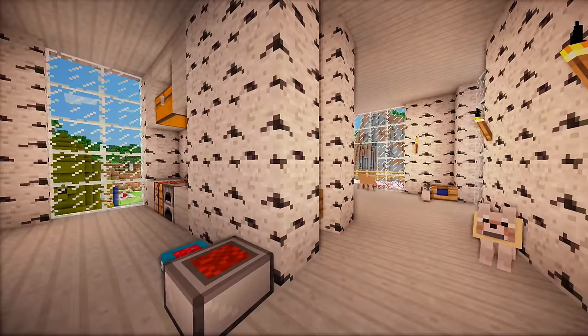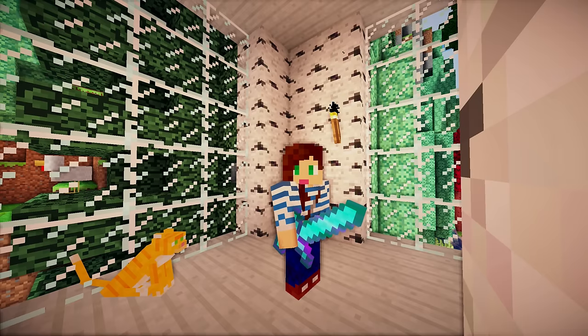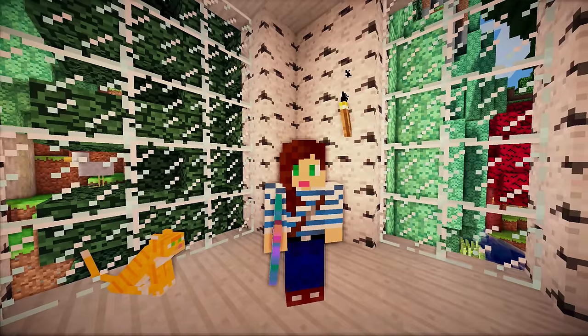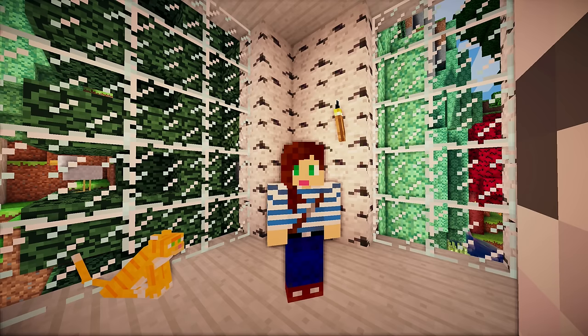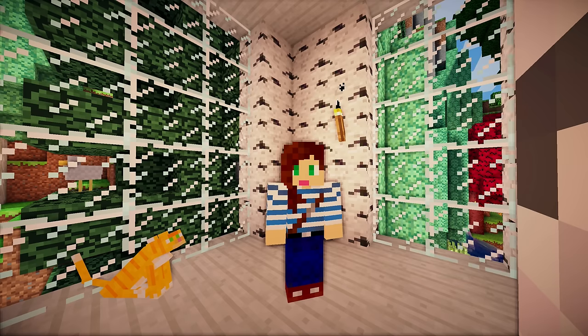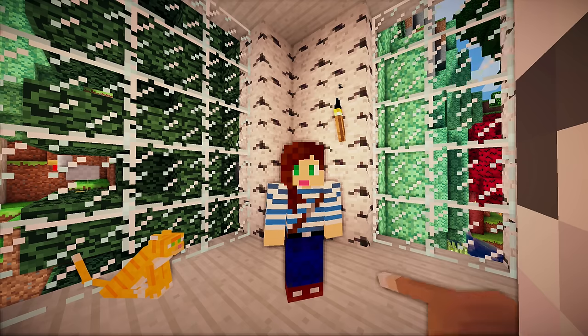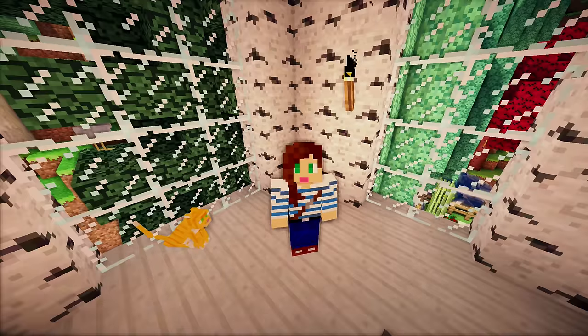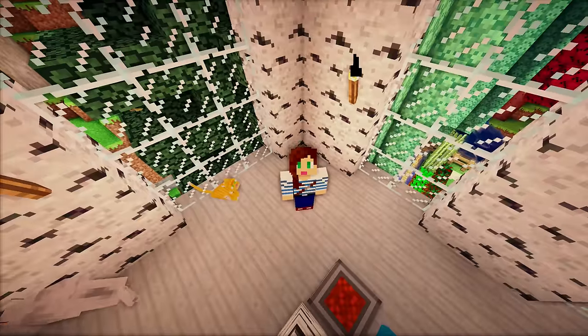In today's episode, we are going to actually be taking a bit of a break from all of the Halloween preparations that we've been doing. I should not be holding my sword indoors — that's not a good idea. Anyway, we're going to take a little bit of a break from that. We've been building our corn maze and decorating with pumpkins and working on our pumpkin patch, and we're still going to have a big Halloween party at the end of the month. However, I wanted to take a quick episode to actually explore one of the mods that I added a couple of episodes ago that I didn't really get to do a lot with, and that was DecoCraft.